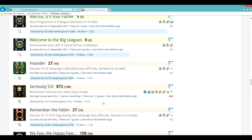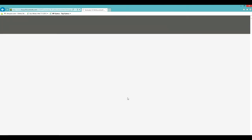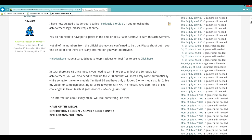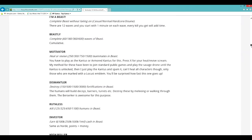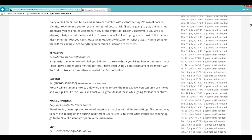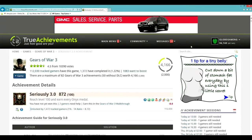Then it'll show you how many guides there are. Go ahead and click the guides, and you can read people's guides. Just keep scrolling down and it'll go from person to person. That's one of the main things.